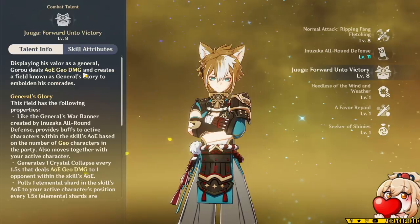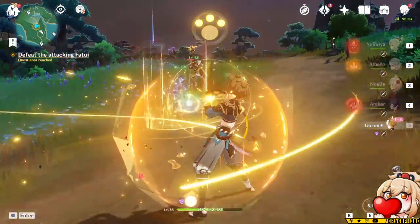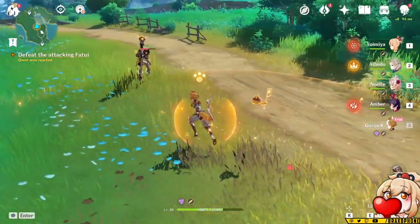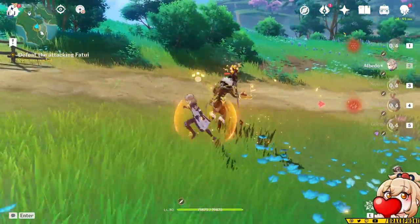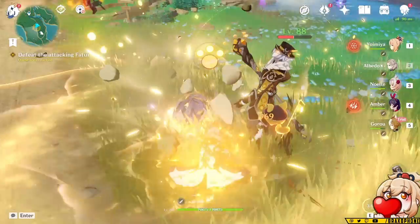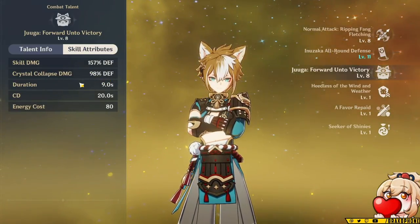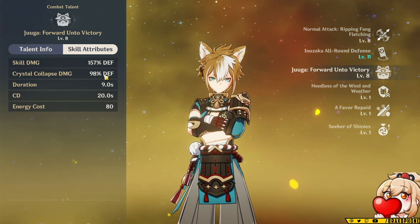Looking at his elemental burst, it's similar to his elemental skill where it creates an AoE that buffs your team based on how many Geo characters you have. It also creates one Crystal Collapse every 1.5 seconds that deals AoE Geo damage to one opponent, and this doesn't actually require you to be attacking. However, the Geo damage is not going to be that high — it's 98% of his defense at level 8 — so overall this is a very low damage output.